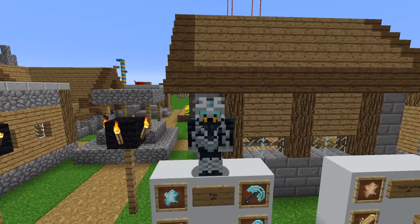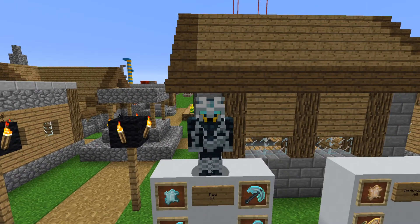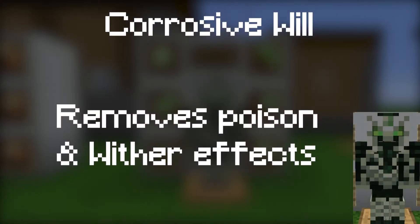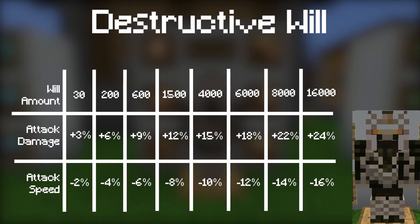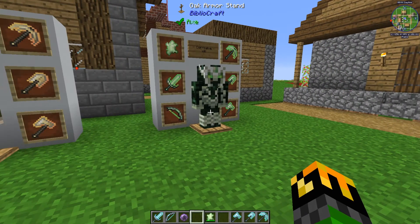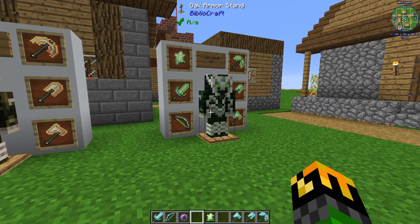The sentient armor looks like so, and is tinted the same blue as the raw will. Raw will increases the protection the armor gives depending on the amount of will in your tartar gem. Corrosive will removes any poison or wither effects instantly, right after they are applied. Destructive will increases your attack damage and decreases your attack speed depending on the amount of will in your tartar gem. Vengeful will gives you an increase to your attack speed depending on the amount of will in your tartar gem. These effects also transfer to your sentient tools and weapons as well.